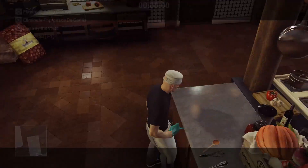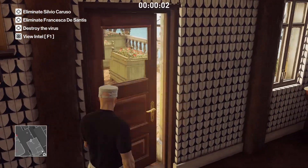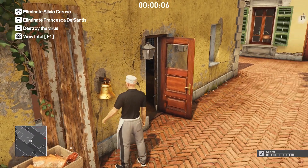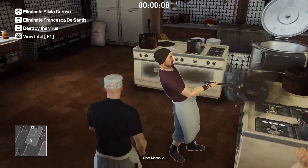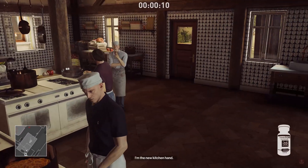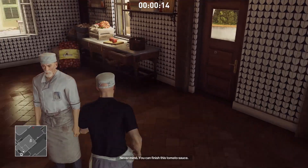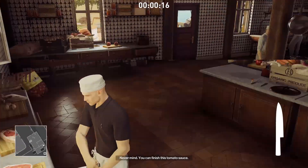We're going to stop it right here. First thing we want to do is ring the bell. Ringing the dinner bell will make our target walk towards his meal, which we're going to poison right here. Then we're going to grab the kitchen knife, and off we go.